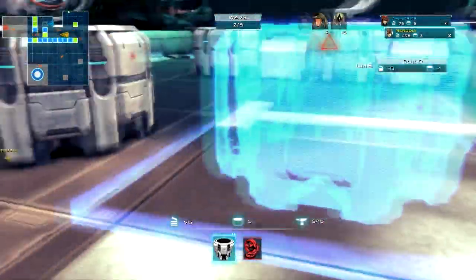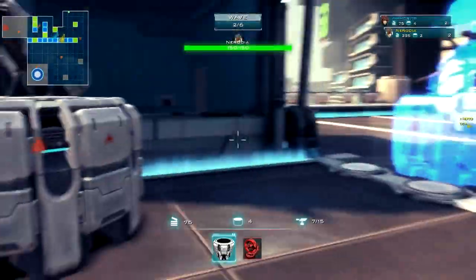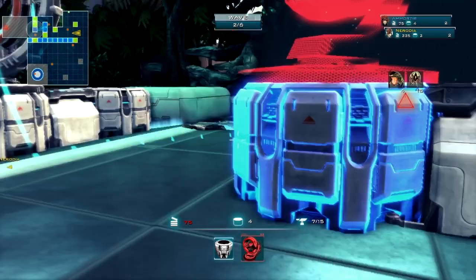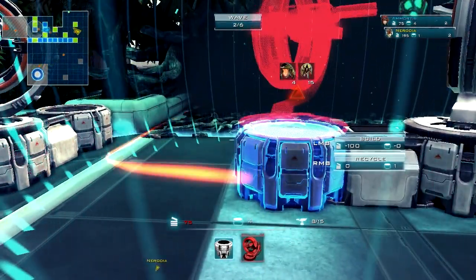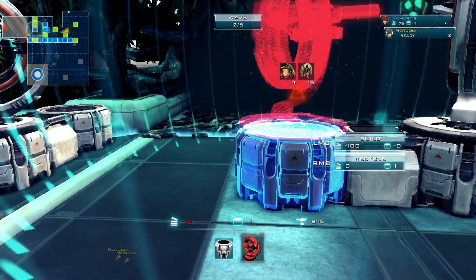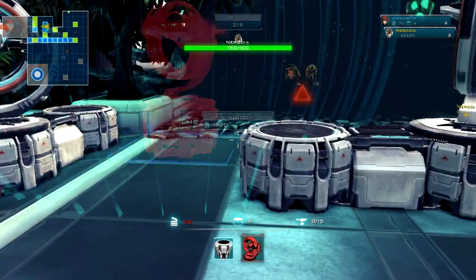I'm going to drop this here to make it a little harder for them to get by. You can jump on top of the walls and just fire down on them from the safety of the wall. Are you ready? Oh cool, I didn't know we could get up there. Yeah, I'm ready. Let's do it.